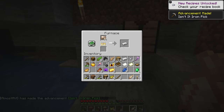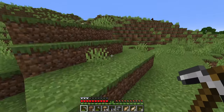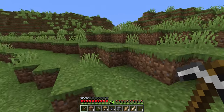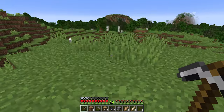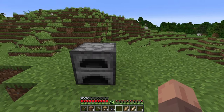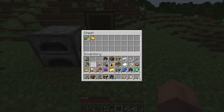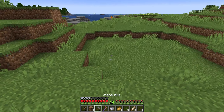We managed to get an iron pick pretty quickly into this new world, which is great. I hate mining with stone and wood — it just takes so long — so I love getting an iron pick as soon as I can. Also, we're going to keep those starter tools to make a museum at some point later in this series. I always think it's a really fun and creative idea when people create museums that show off some of the first things they got in their world.